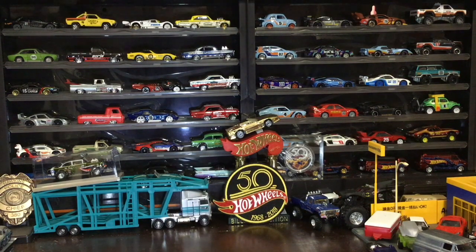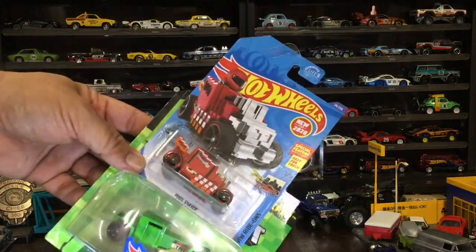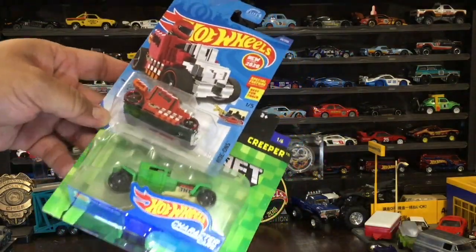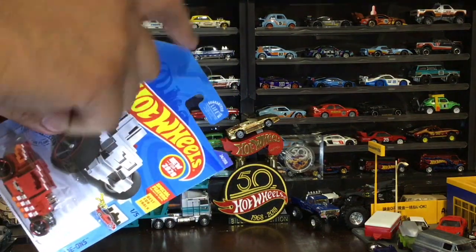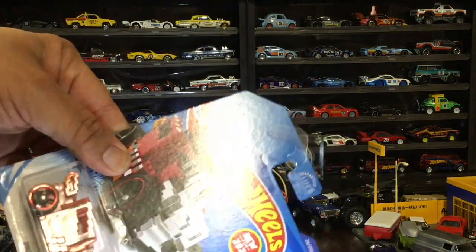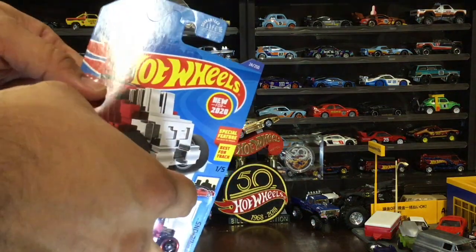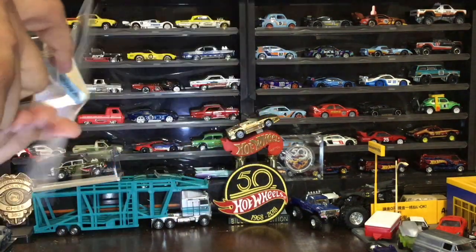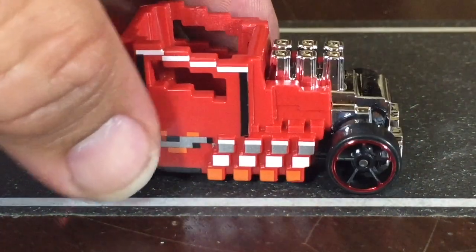We're going to be opening the Pixel Shaker and the other one — looks like a creeper but also kind of looks like a Bone Shaker. We noticed it's an error card; that little clear piece reinforcing the hook is on crooked. But that doesn't matter because we're going to open it. The Pixel Shaker caught my eye because it looks like a Minecraft car.